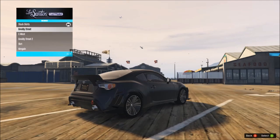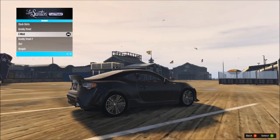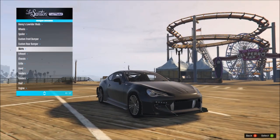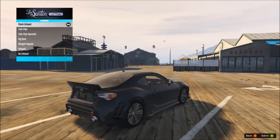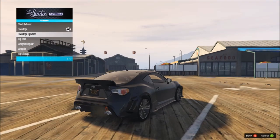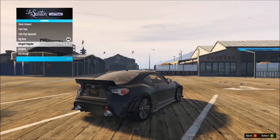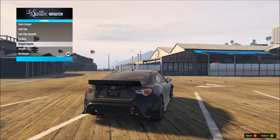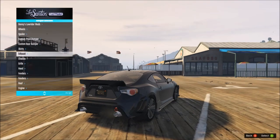Let's go for the Skirts now. We've got G-Ready Street, Sea West, Street 2, Skirt, and Aim Gain — I think I'm going to go for that one. Exhausts: we have Twin Pipe, Twin Pipe upwards, Big Bore, Aim Gain, Regular, and no exhaust. I think I'm going to go for a Big Bore on this.